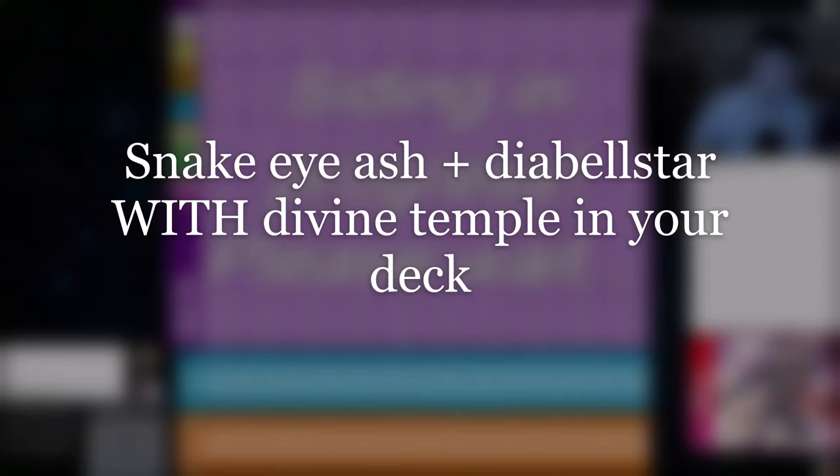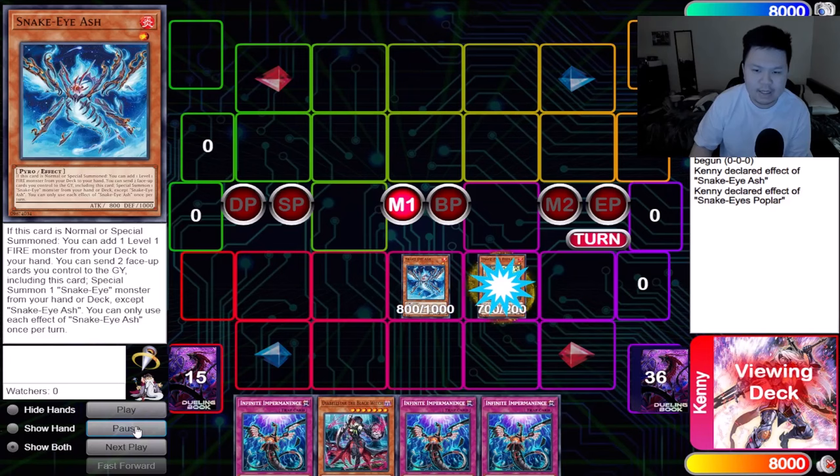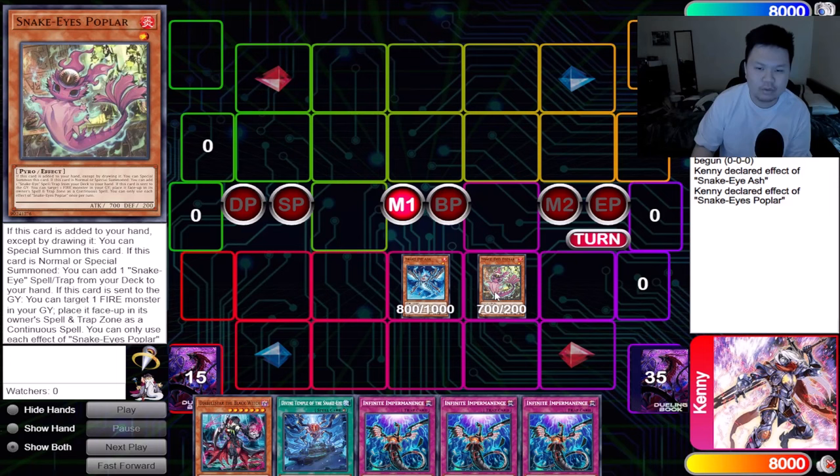Alright guys, now in this combo I'm going to be showing you Ash plus Witch again, but we are going to be using Divine Temple into the mix this time. Let's get our cards: Ash and Witch, and three Infinite Impermanence as proxy cards. Go ahead and Normal Summon Snake Eye Ash, get Poplar. This time we're getting the Divine Temple.